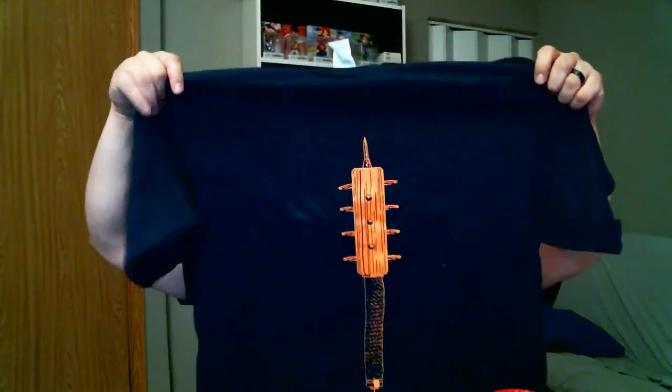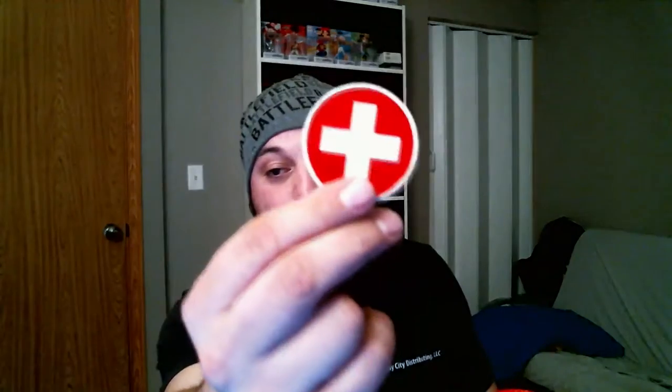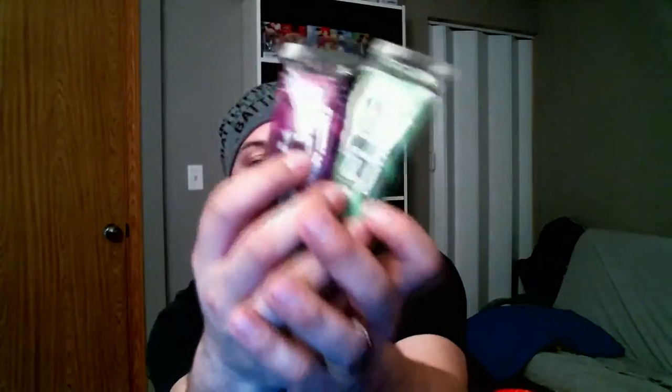So in review: I got a pint glass, a pretty sick t-shirt, a cool beanie I'll definitely be rocking at work, the pin I'll put on my jacket, and this awesome coin — it's a weighted coin, pretty sweet, with a pouch to go in it. And last but not least, some G-Fuel samples. I can't wait to try it, probably tomorrow morning. Maybe it'll replace an energy drink — if it does, I might have to buy some G-Fuel myself.